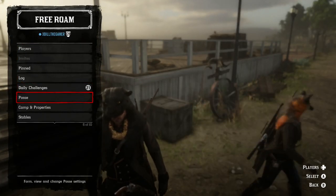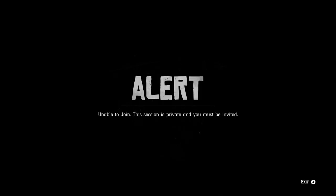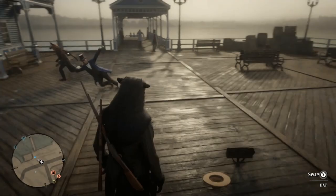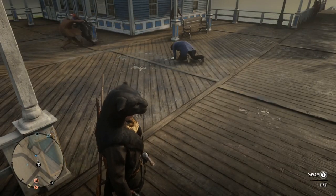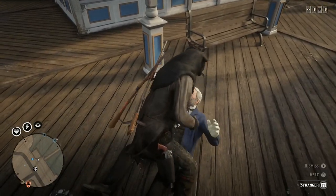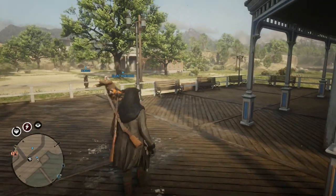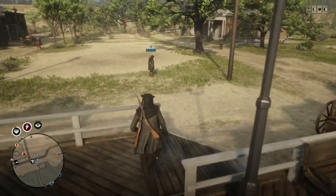Con did go into free roam and tried joining my posse because he's already a part of the posse — he's an active member so he should just be able to join. But once he tried joining he got kicked back out of the game and it popped up on screen saying 'fail to join, this session is private, you need an invite.' So I actually had to invite Con into the session and then he could join my posse.